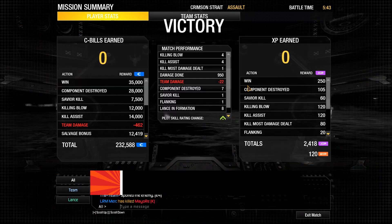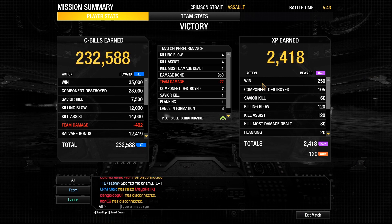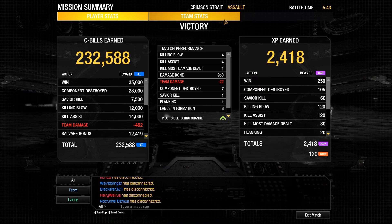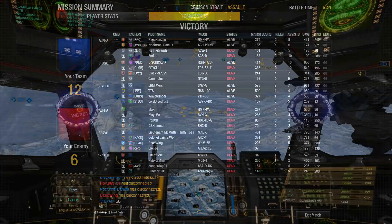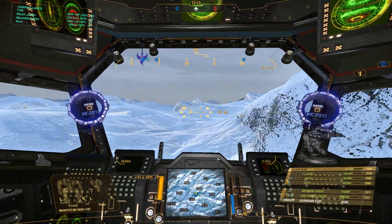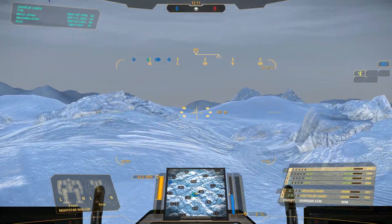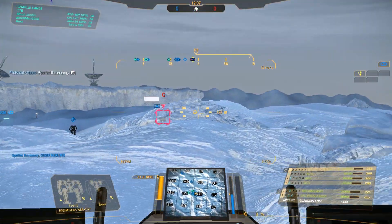Good first game - hanging back a little bit and doing damage. One kill, most damage dealt, seven components taken out, 950 damage done - literally just shooting at the enemy and making sure that I don't die while trading armor. All in all, a nice win. Okay, let's jump over to Polar Highlands - and this time we have ECM and range, so that is perfect. I just saved you guys three minutes of walking across frozen plains - I hope you appreciate that.